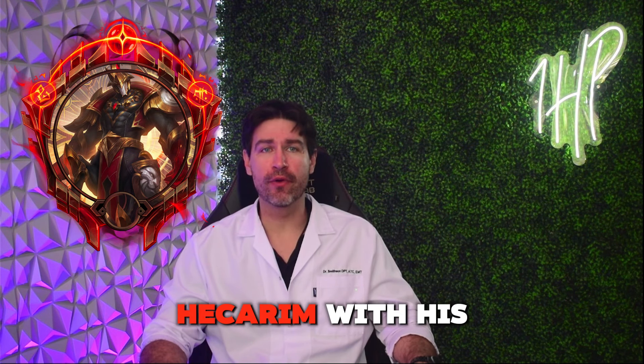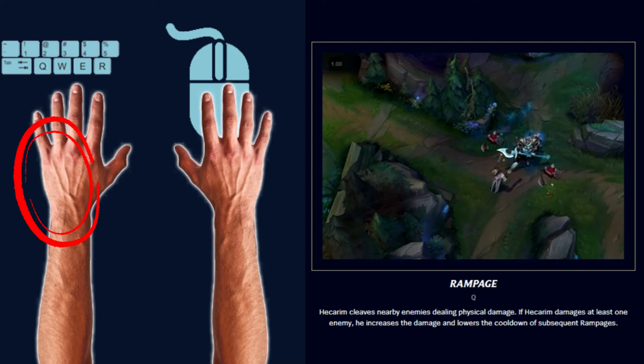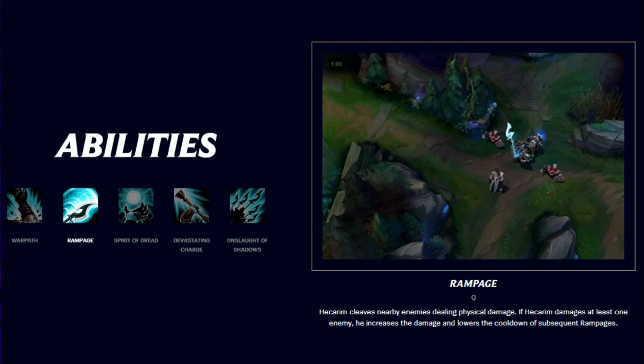Starting in at number 5 is Hecarim, with his Q, Rampage. The main pain area reported was the left pinky and wrist. Hecarim players often spam this ability to maximize damage, especially in the jungle. This repetitive action can lead to strain injuries, particularly affecting the pinky.